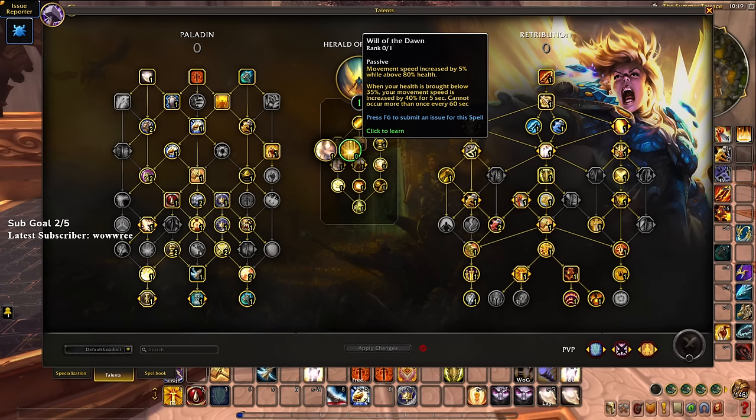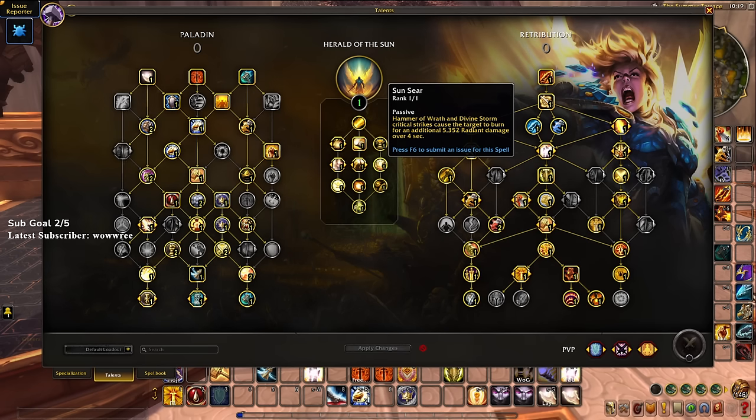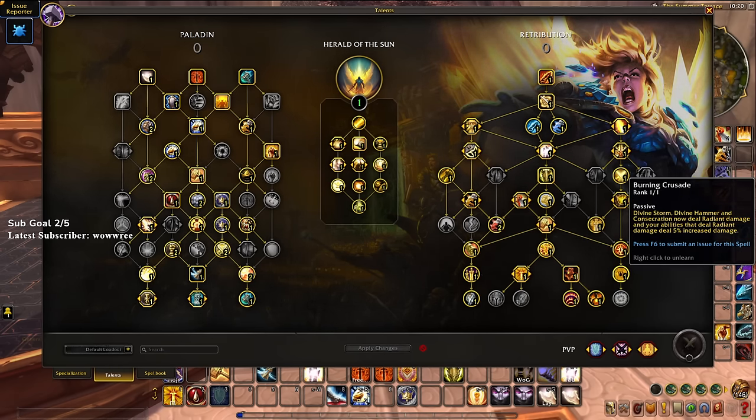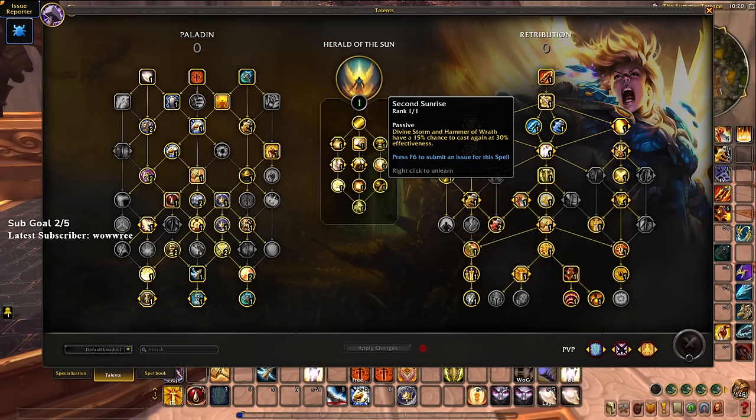Ret doesn't have a great slow — judgment of justice is only 30 percent, pretty weak — so illomine's 50 percent slow via dawn lights is very nice. We also have sun seer: hammer of wrath and divine storm crits cause an additional radiant damage burn, with huge synergy with crit, luminosity, adjudication, penitence, and burning crusade since it's radiant dot damage. Then second sunrise: divine storm and wrath have a 15 percent chance to cast again at 30 percent effectiveness.